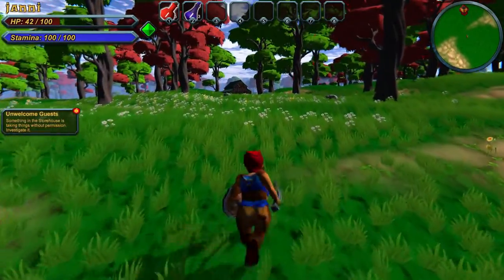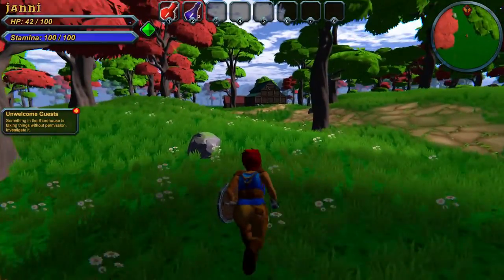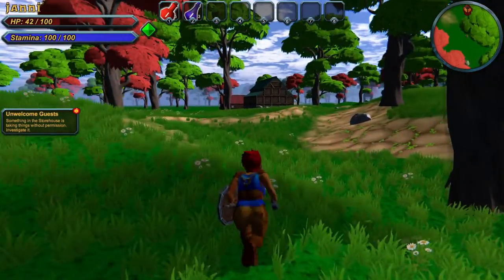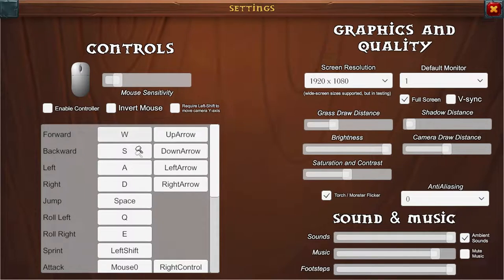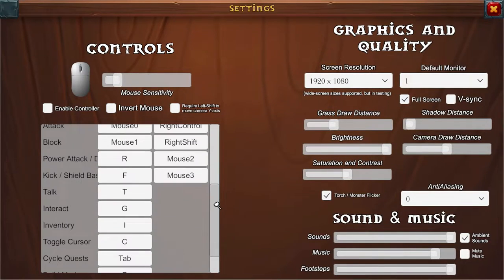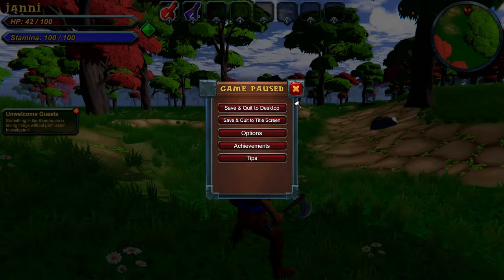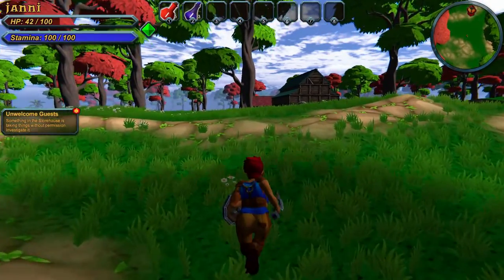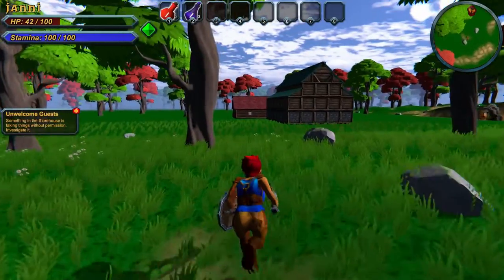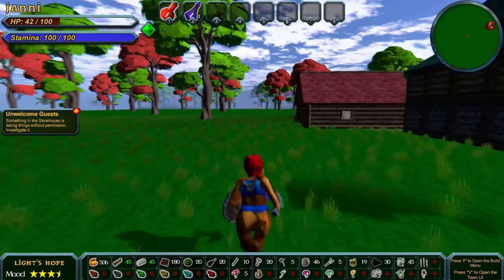It looks like you don't use stamina when you run, which is kind of nice. In the menu you can see achievements, and of course this is where you can reset or change your keybinds. It doesn't look like there's anywhere to pull up the combat tutorial pop-up again — I'd kind of like to be able to turn off that target locking mechanism.